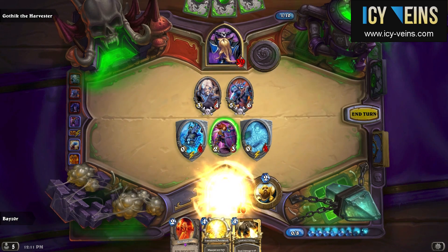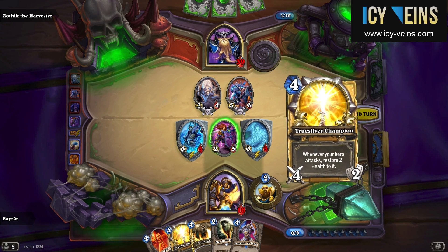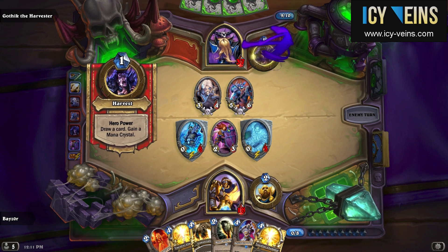I decided to take this opportunity to play Lay on Hands because I didn't really have any other good options and I wanted to take advantage of Gothik's relatively weak board to do this.